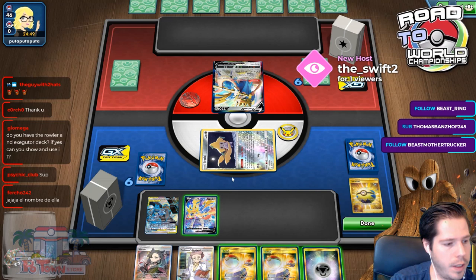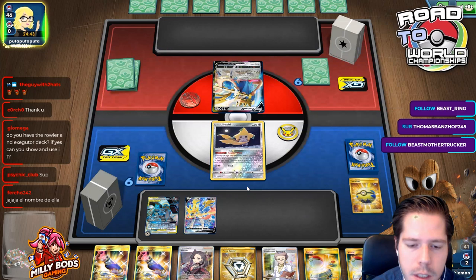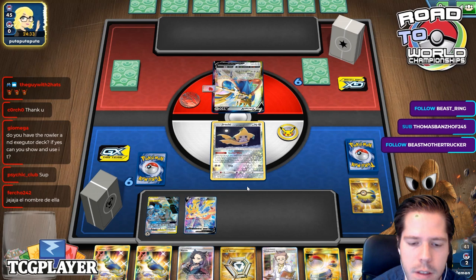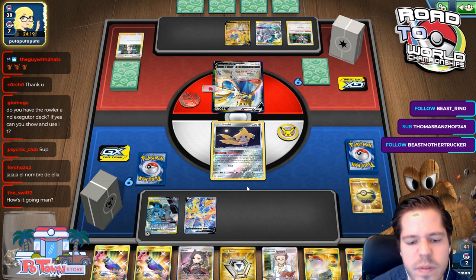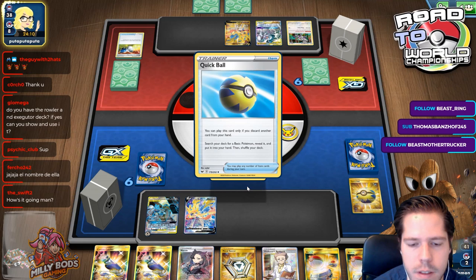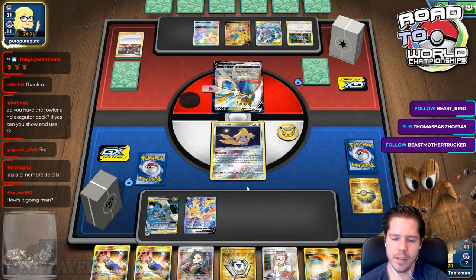So then we see Intrepid Sword — not the best, not the worst. I'm against ADP. The Crushing Hammers could help me deny the GX attack, so we'll see.